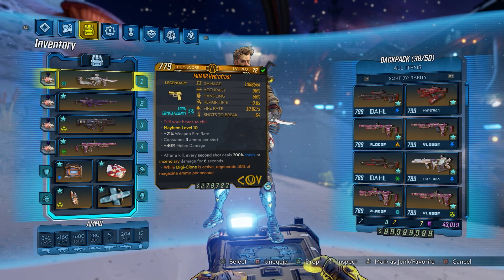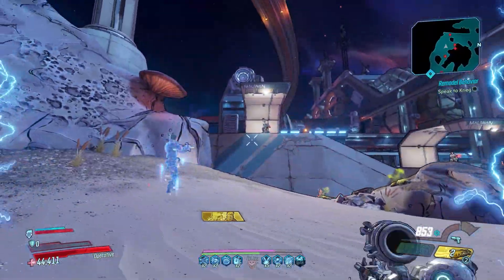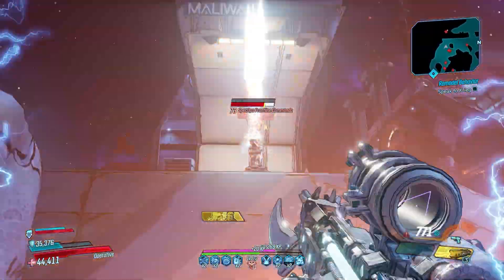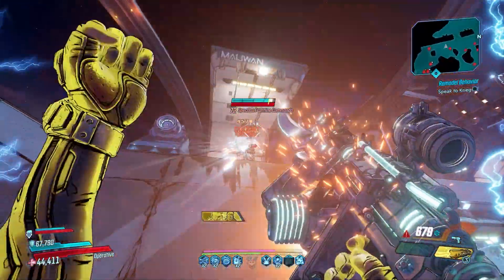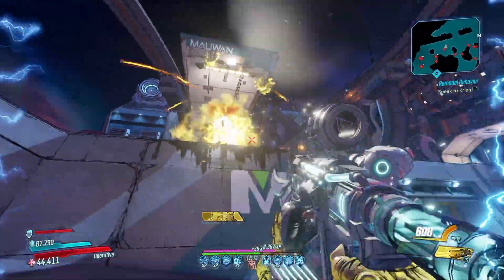I rolled it to have the Digiclone active, regenerating 30% of magazine ammo per second. Watch this — we're at 842 ammo right now. I summon my clone and watch my ammo count just skyrocket back up. This is absolutely the best roll you can get on this for Zane.